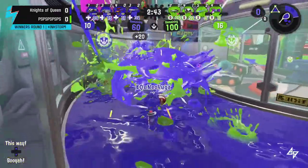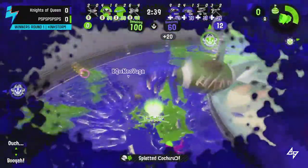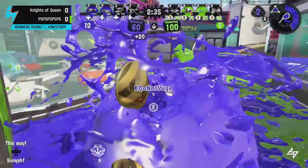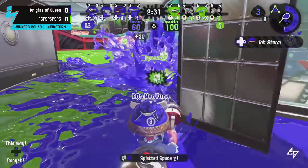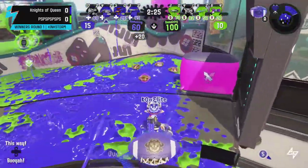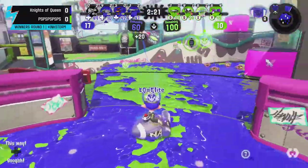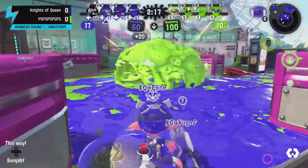Teams are trying to establish control of mid as Knights of Queens sees a flank coming. The bridge is not open so PS isn't able to slip through there — they'll have to go through Carousel. Knights of Queens is doing a good job of locking it down, and Neo Yuga is doing a good job camping that power clam, so it will be lost for PS. Knights of Queens looks to get another push going, taking advantage of the open bridge.